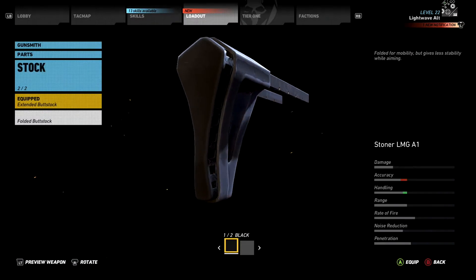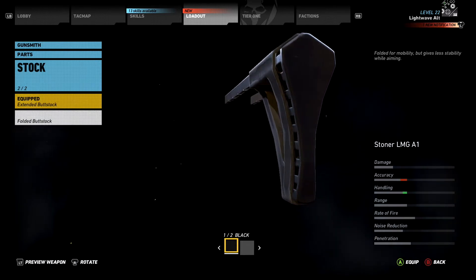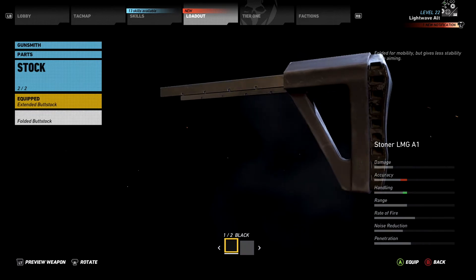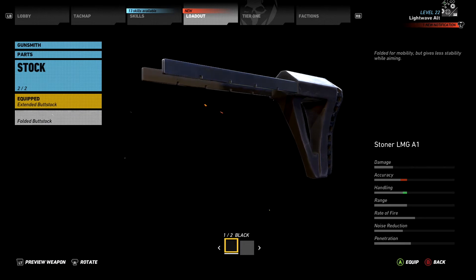Hi everyone, I'm LightwaveAI. This is a quick tip video for Ghost Recon Wildlands. I'll add one of these for every weapon and weapon accessory you can collect in the game. Today I'm going to show you the location of the folded buttstock for the Stoner LMG A1, how to get it, and a little about it. Let's jump in!